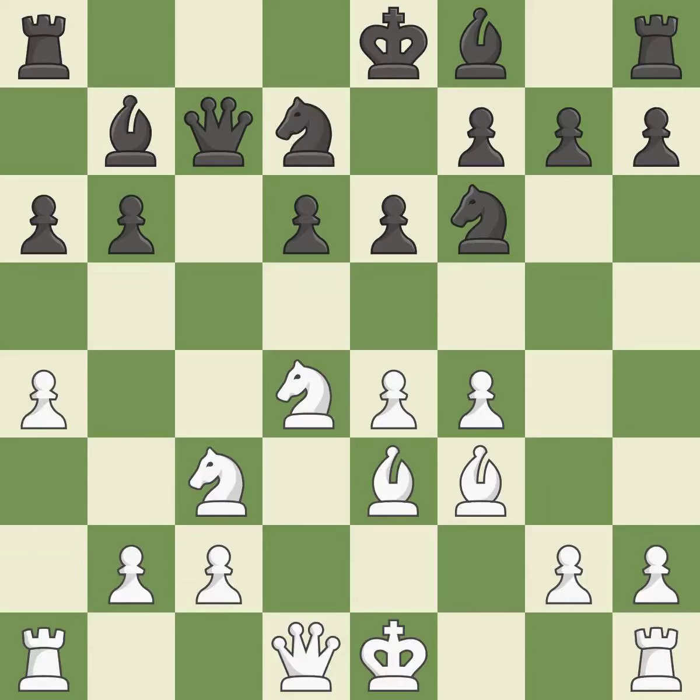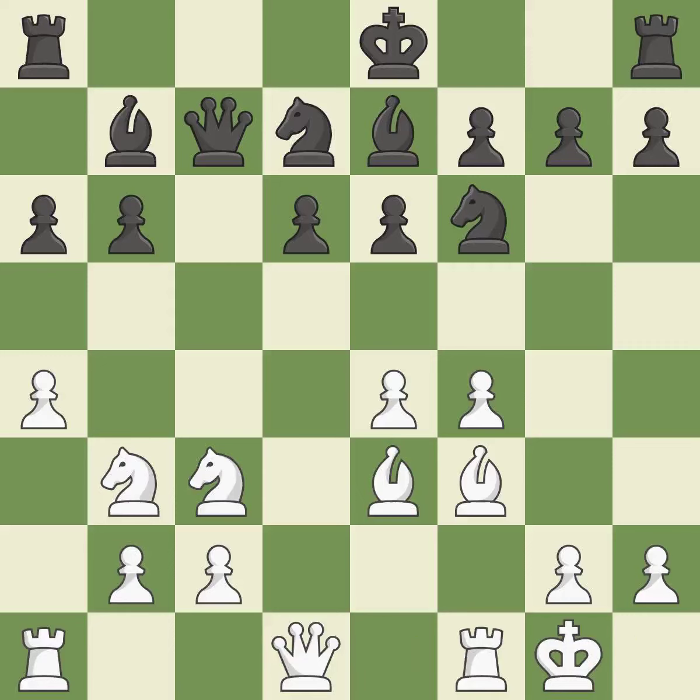A knight moves out of its beginning square and into the action. It is the final book move. Castling gets the king to a safer square out of the center of the board, while also developing a rook. Castling kingside tends to be safer because the king is further from the center.